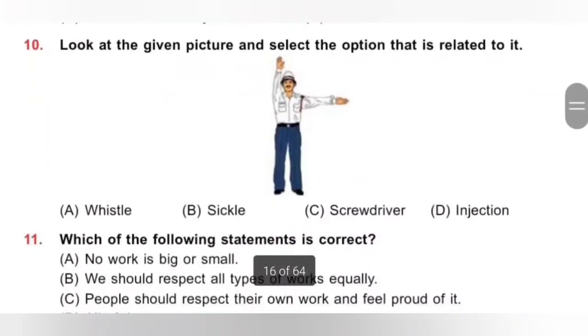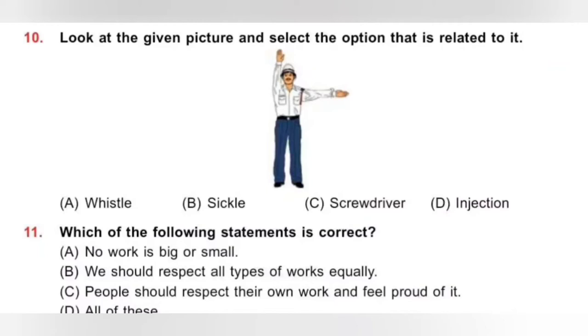Question 10: Look at the given picture and select the option that is related to it. A. Whistle, B. Sickle, C. Screwdriver, D. Injection. A whistle is used by a traffic policeman, a sickle by a farmer, a screwdriver by an electrician, and an injection by a doctor. Option A, Whistle, is the correct answer.